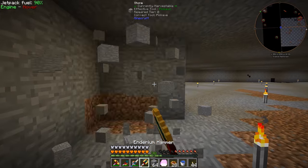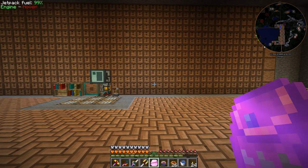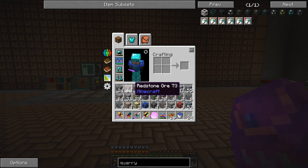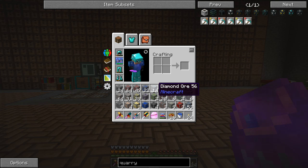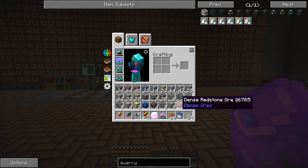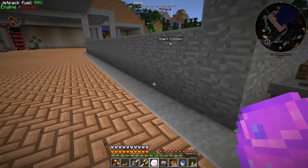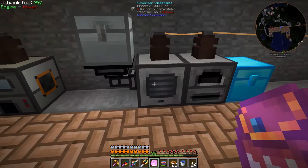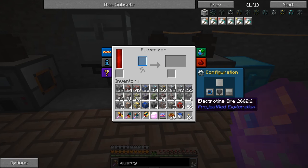I spent a few minutes mining and got a decent amount of resources — almost two stacks of redstone ore, which is exactly what I was looking for. We got 14 diamond ore, some uranium, lots of iron, some silver, and a few dense redstone ores. I'm going to take the redstone ore and put it through the pulverizer, because when you pulverize it you get the chance for cinnabar.